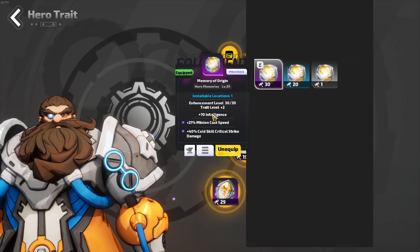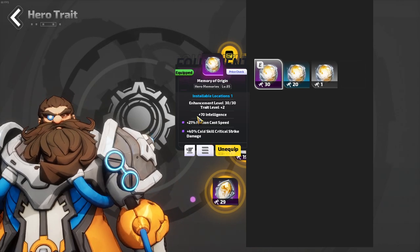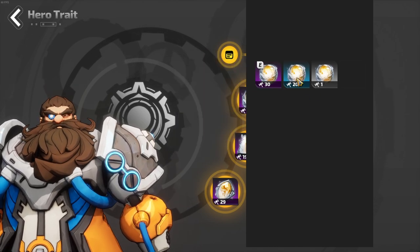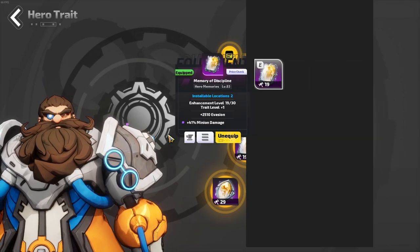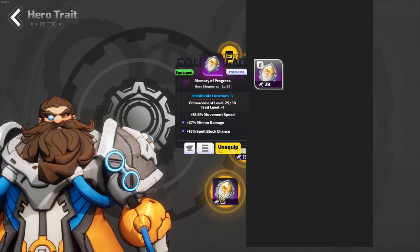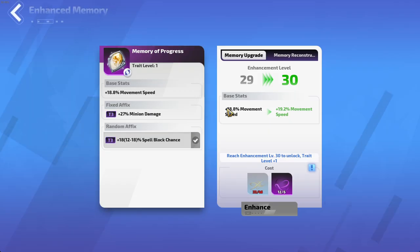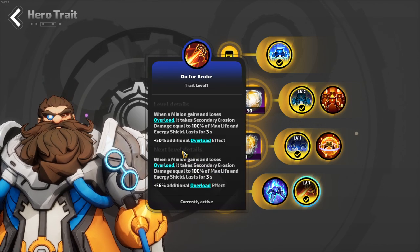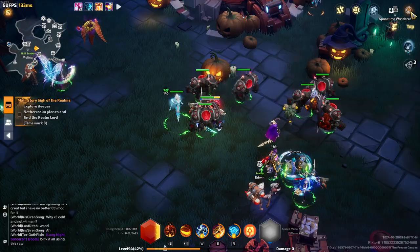For Traits, I'm doing this one which has Intelligence and Minion Cast Speed — those two stats are pretty much worthless, the only reason I have it is because it gives me a level 2 trait. I would definitely search to change that for another memory. This one is Evasion and Minimum Damage — not what I'd want since I'm not scaling Evasion. I'd probably want Life or Energy Shield here, and I want Movement Speed here. I'm very close to maxing this out to get this trait to level 2, which will give me 6% more overload effect.